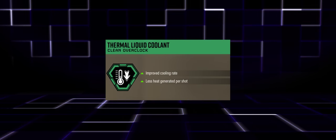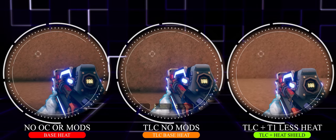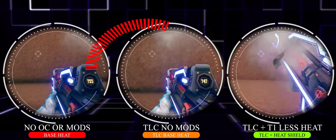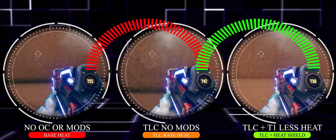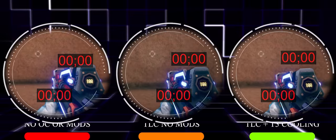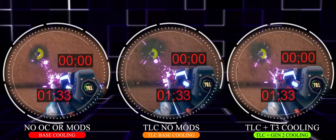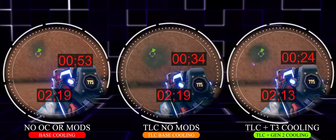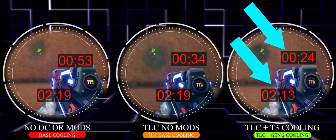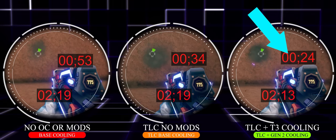Thermal Liquid Coolant gives us more sustained firepower, and we can see this in this simulation — we've got the extreme example of no gear mods or overclock on the far left and TLC with everything on the far right, showing that additional firepower or effectively additional magazine size. In the cooling simulation after 25 shots fired, the far right starts cooling the gun quicker — less than half a second down to zero heat — giving us extra firepower and sustainability.